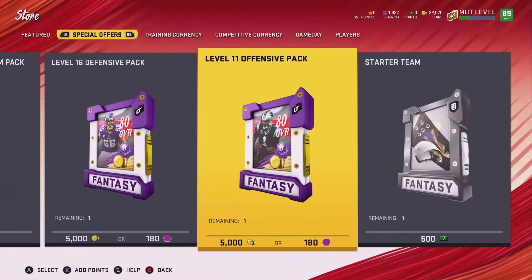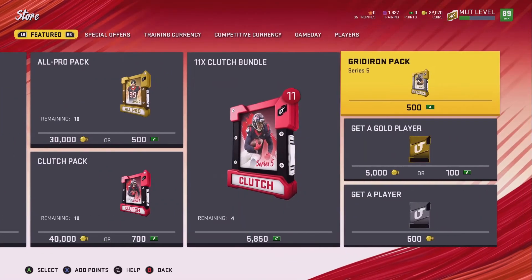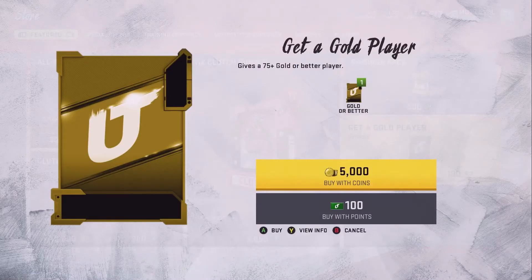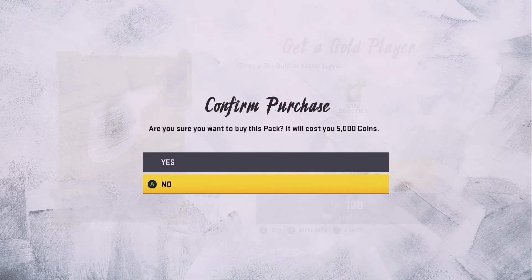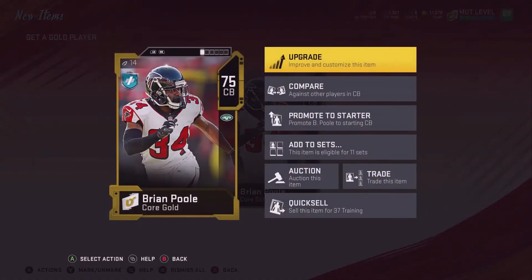That's my method — you don't earn that much. Thanks for watching guys. Before I go, I'm going to open a gold player pack. I opened a gold player pack before and got an 86 Andy Dalton, which was in the Bengals set, so he sold for 200 grand. So I got 200 grand off of that too. Let's hope for something good right here. Nope. Let's just go sell them.